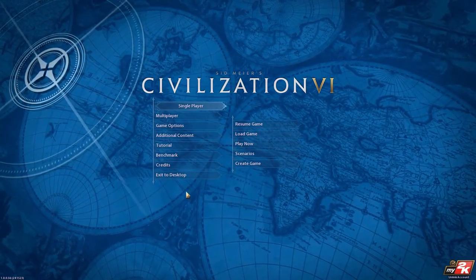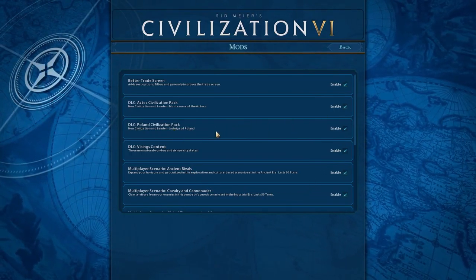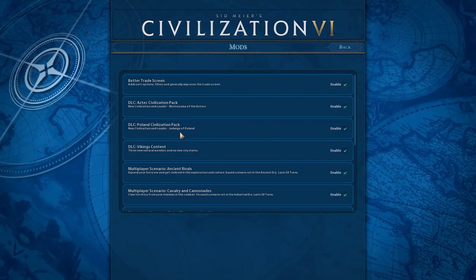To make sure that you have your DLC downloaded and enabled, simply go to Additional Content and it should appear right here. For me it's the third one, but it might be the second one for you — under DLC, Poland Civilization Pack, New Civilization and Leader.